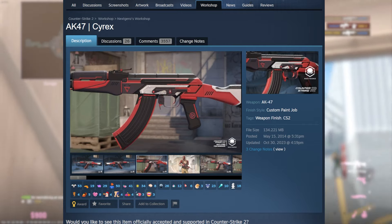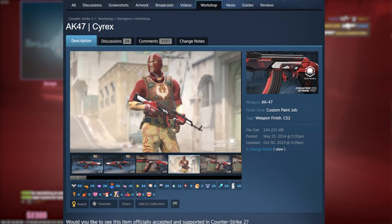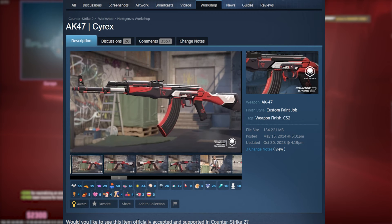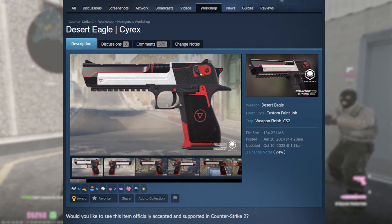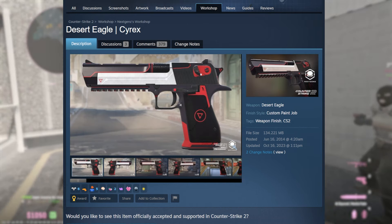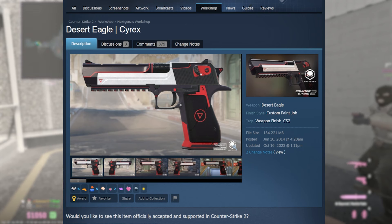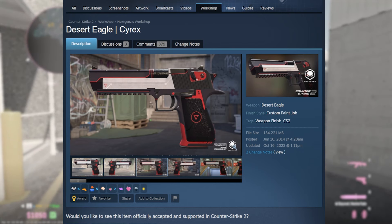The AK Cyrex is actually updated for CS2, but it has been so long since a Cyrex skin was added to the game that I highly doubt it will be added. Then we have the Desert Eagle Cyrex, which looks really nice. I like how they mixed matte in with gloss — you can see that little matte strip up on the top, and I really like that about these Cyrex skins.